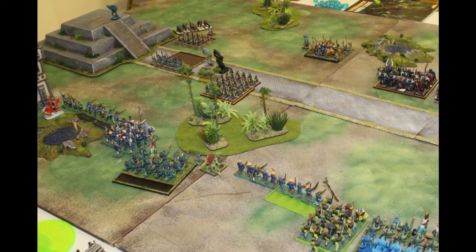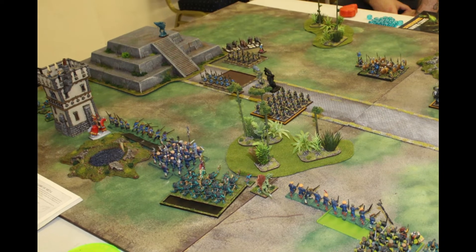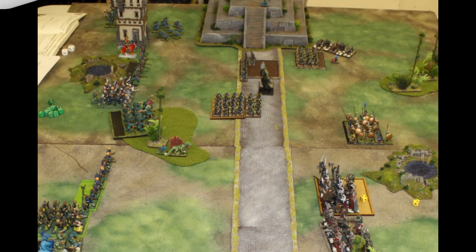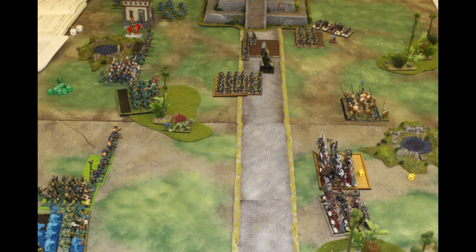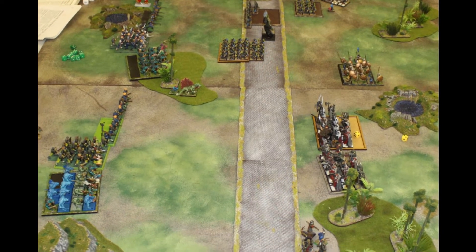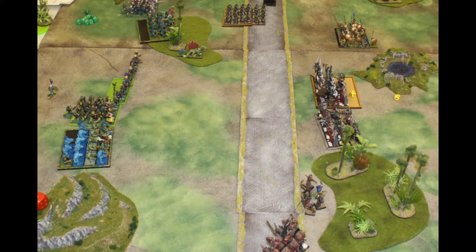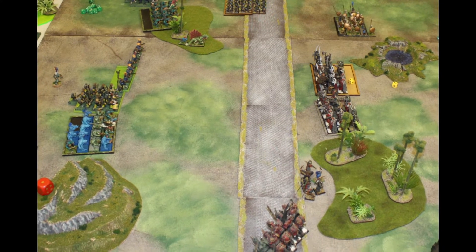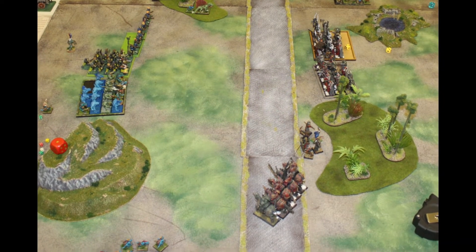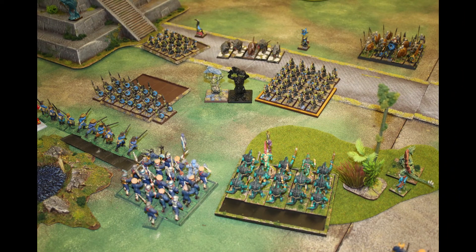We lost the Hellblaster in the first round of magic but otherwise things are moving forward. We're staying defensive to unleash the best hail of shot we can. In our turn we didn't move much - kept the Kroxigors back because the Banshee could seriously damage them on Leadership 7. We hoped to Fireball it, but after all our shooting and magic we barely killed one Chaos Warrior and a couple of Skeletons - not as epic as hoped.